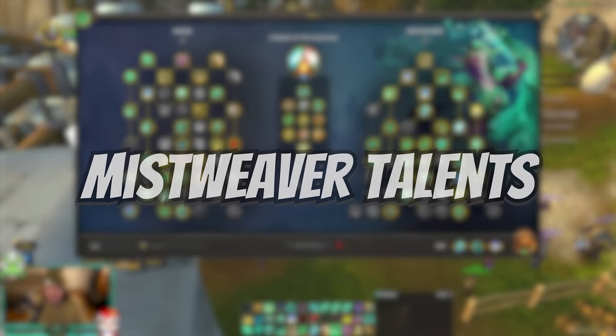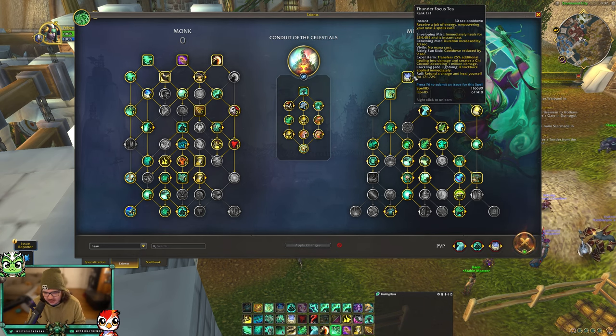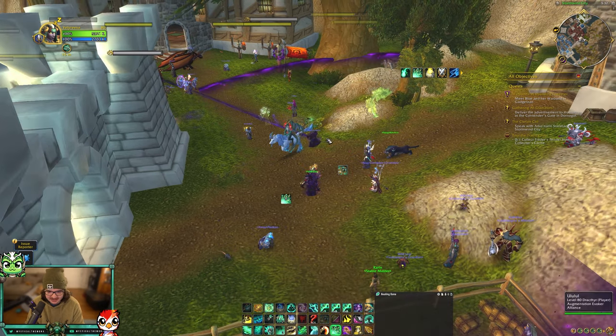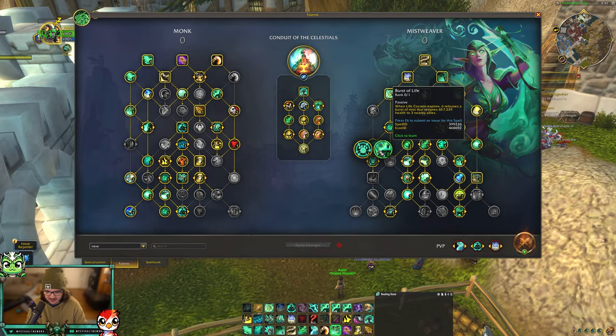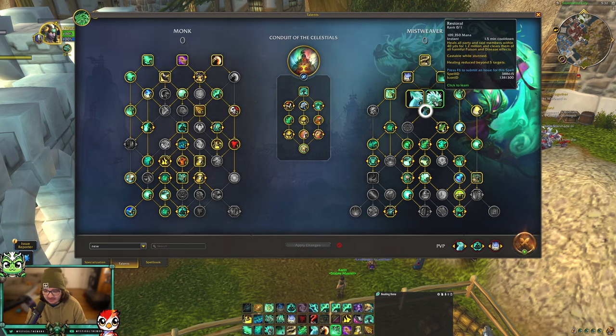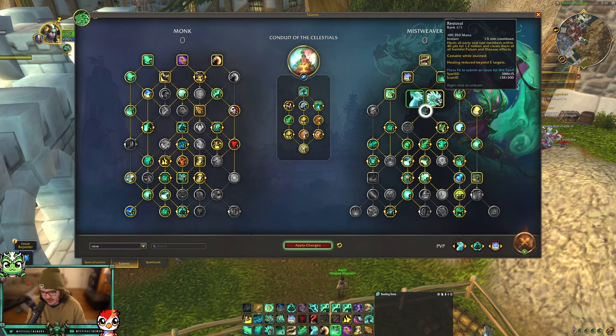Now for the Mistweaver talent tree. Your core spells are Enveloping Mist as your main HoT, Thunder Focus Tea, and Life Cocoon as your major cooldown. Common Coalescence builds stacks every time you use Soothing Mist, increasing your Life Cocoon absorption shield up to 50 stacks. Chrysalis reduces the cooldown of Life Cocoon. For Revival vs Restoral: I mostly play Restoral because you can use it while stunned. I only play Revival against Affliction Warlocks, Shadow Priest, and Elemental Shaman, since Revival dispels most harmful magic effects.